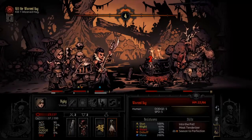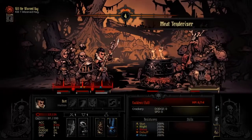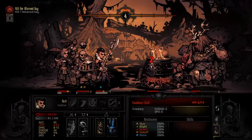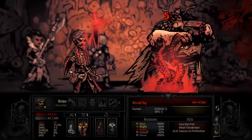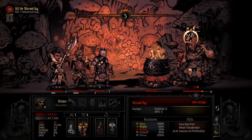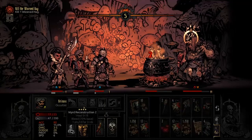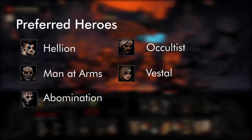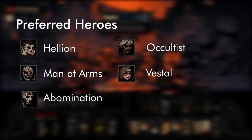When talking about different heroes to bring: because any hero can be thrown into the pot, make sure you bring heroes that can do things in multiple positions. Very important is that your hero has to be able to hit the backline, because the Hag is back there, and if you can't hit the backline, they can't hit the Hag. Some good heroes to bring are the Hellion, Man-at-Arms, Abomination, Occultist, or the Vestal.